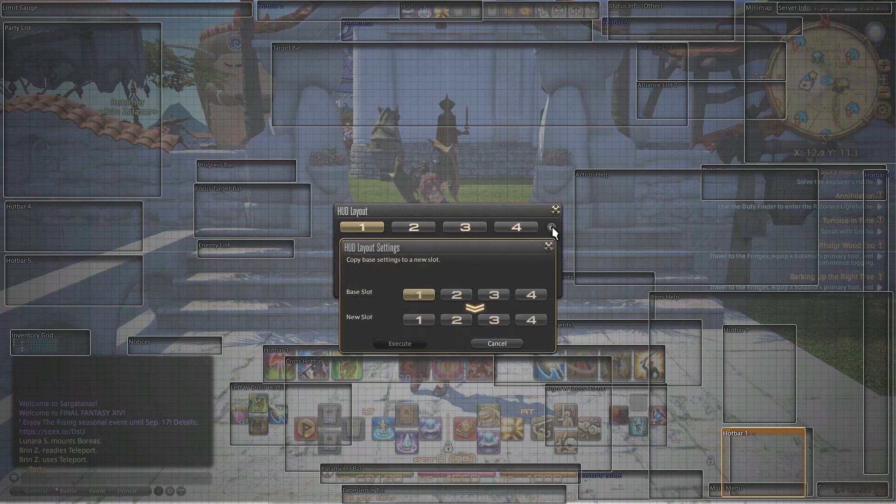If you want to get started quickly and easily, click on the little settings gear and you can actually copy your base slot — any of them — to your new slot. So you can say I'm going to go with 1, copy to 2, 3, 4 and then you can just go in and modify 2, 3 and 4 if you've already spent a lot of time in your HUD layout.